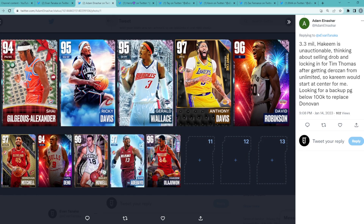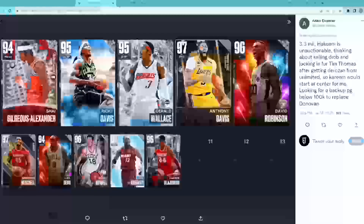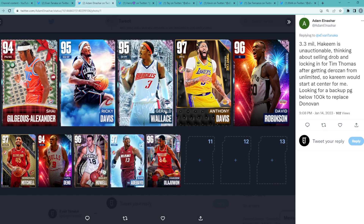If you have 3.3 million MT there is no reason to sell David Robinson even if you want to lock in for Tim Thomas. Let's say the set costs about 350,000 MT to lock in — you'd still have 3 million MT left. You'd have Tim Thomas, you'd have Kareem for your backup center. I wouldn't recommend selling D-Rob. Just get Tim Thomas, play him at the starting small forward spot, get Kareem at the backup center over Hakeem, and for power forward get a guy like Bob Netolicky or Dolph Schayes.